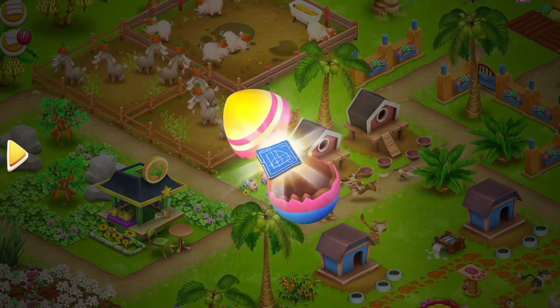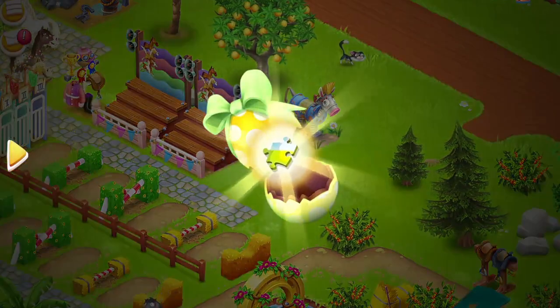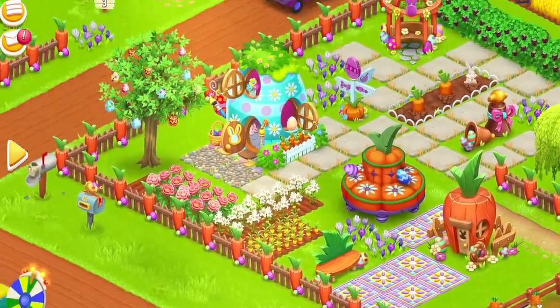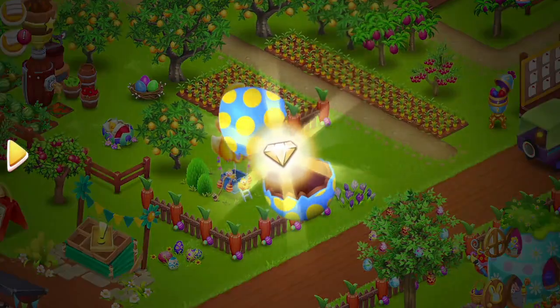I make a note as I go along. Egg number two is a puzzle piece. Egg number three — I believe I saw that up here somewhere — number three is five diamonds.